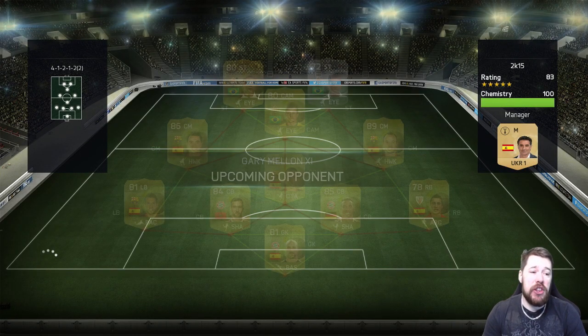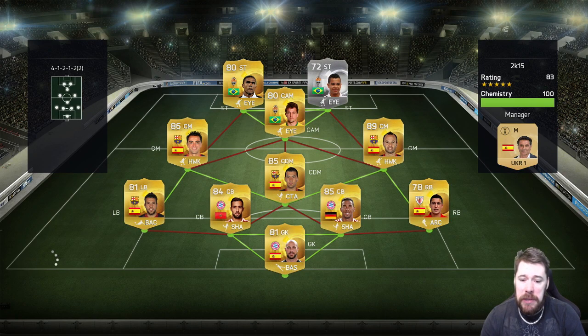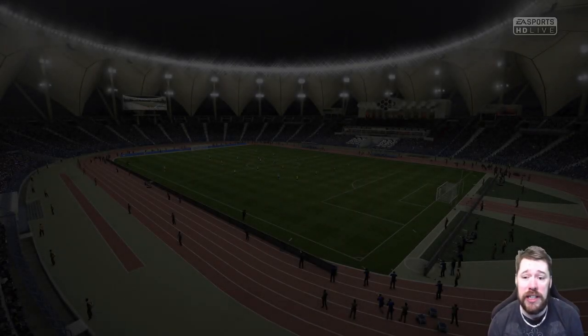Today's opponent is an 83-rated, 100 chemistry team. He's got a Brazilian trio up front — a lot of pace there. He's got Iniesta, Xavi, and Busquets in midfield, which is actually a really nice hybrid. Alba and DeMarcos at the back, and then Boateng, Benatia, and Reyna. Really tidy hybrid.